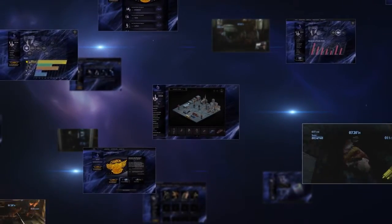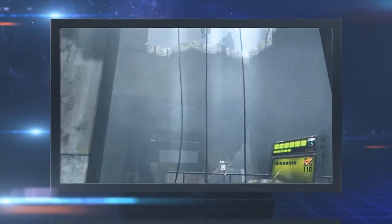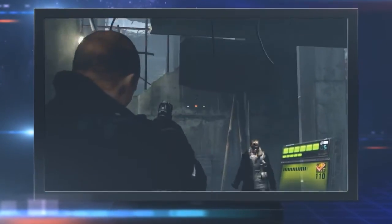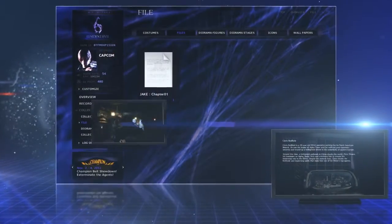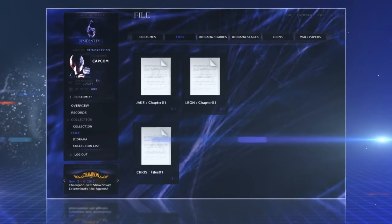The more you play Resident Evil 6, the more RE points you will receive. The content available through ResidentEvil.net expands as you progress through the game. You can check out a story synopsis covering what you have already played through, and also read through the Resident Evil files you've received during the game, letting you focus on the action without fear of missing any story details.